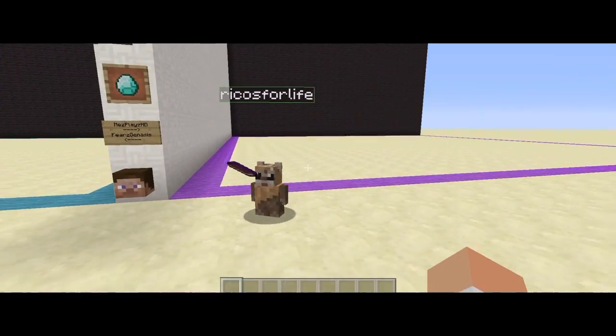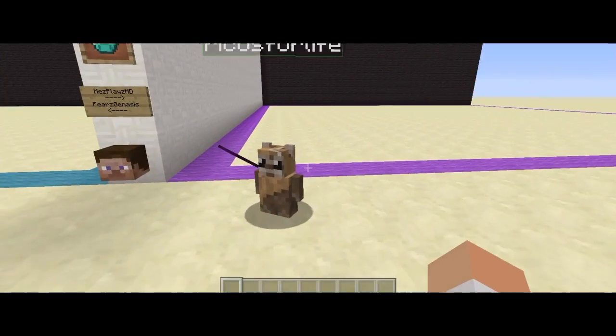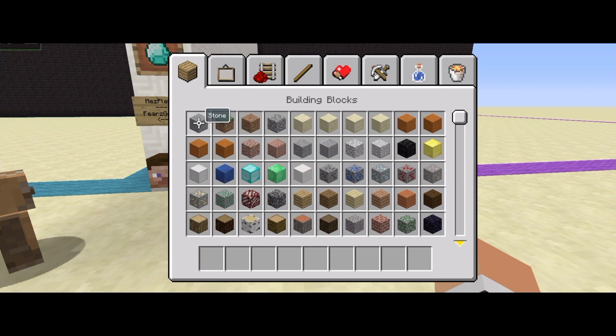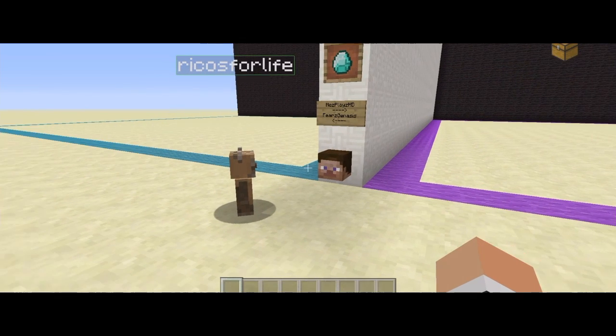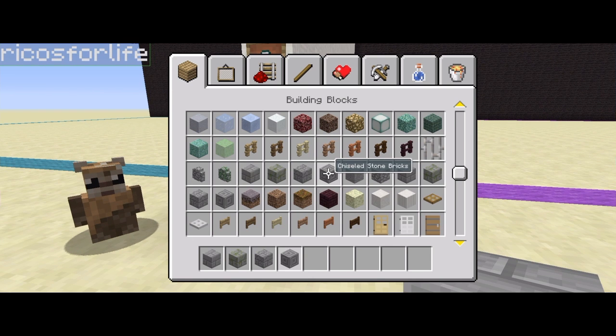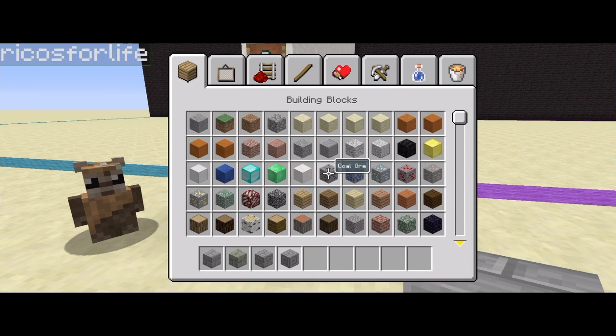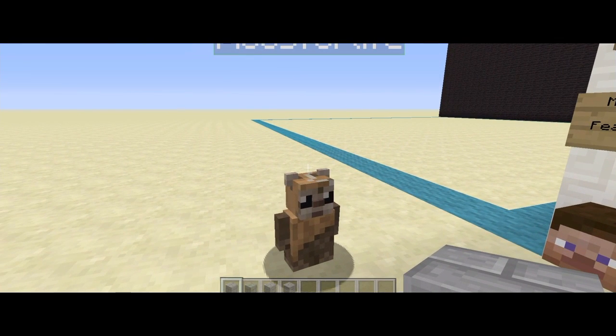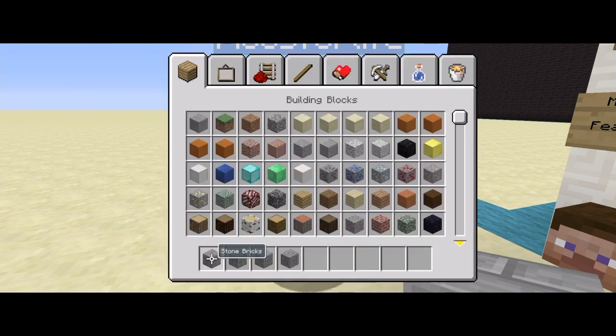We'll put that skyscraper back in there, we're not doing that. We're doing the castle. Do you want to have rows of only four blocks or five? Four. Do we have to build the interior? Exterior and interior. Only four blocks, or five — whatever you want, go for five.